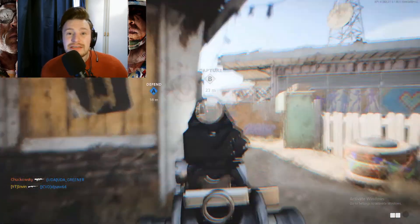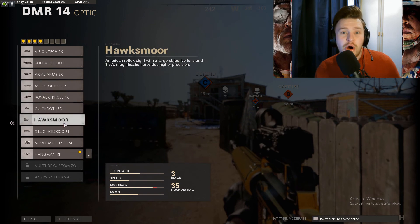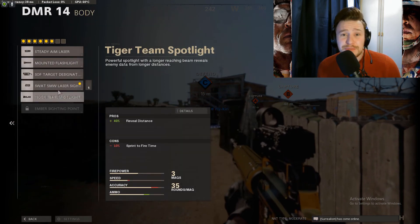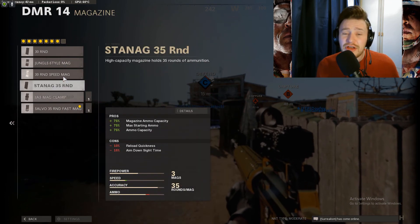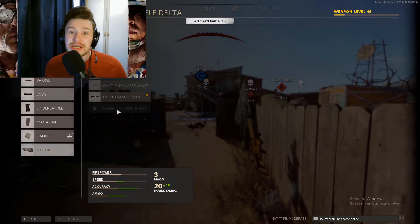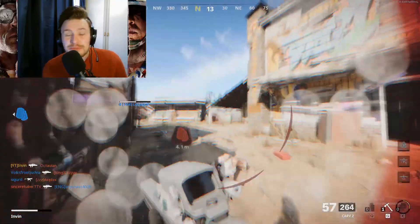The best weapon to use is the DMR. The class setup will be on screen for you now, but I'll roughly go through a couple of the attachments. I recommend the silencer — it keeps you off the mini map, which is always a bonus. I also like the target designator flashlight on the under barrel, which gives you a +60 ADS reveal, meaning you can see people's names a little further in hardcore and get that extra peek.